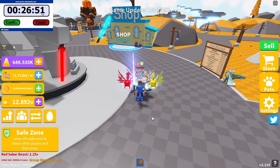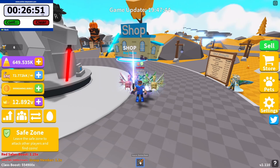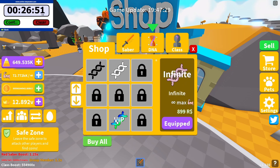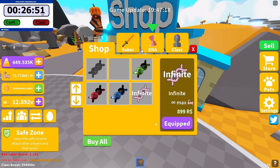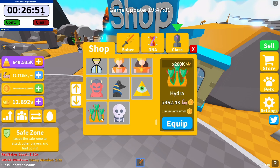I've slowed the video down now. As you can see I've got the skeleton blade equipped from the shop — the heaven skeletal blade, the best one in the game at the moment. I managed to get back to max sabers within 26 minutes and 51 seconds, which is a pretty decent time. I've also bought all DNAs again and re-equipped infinite DNA, so everything in the shop is now maxed — max sabers, max DNA, and max skeleton class.